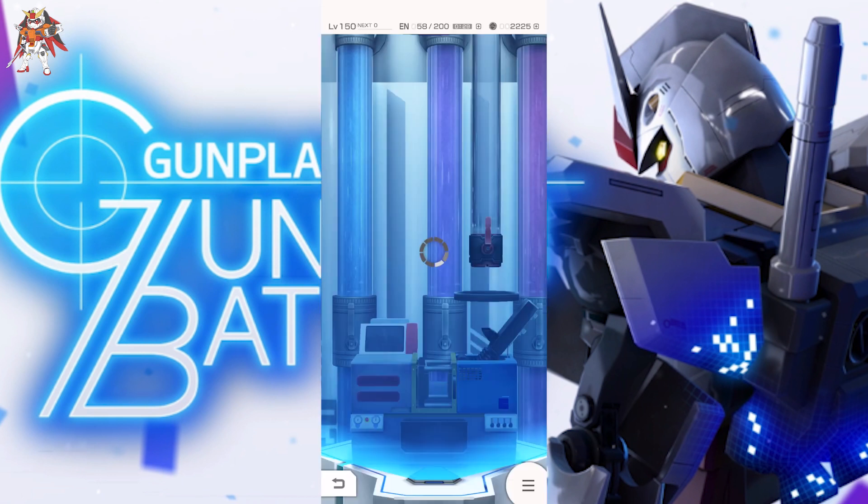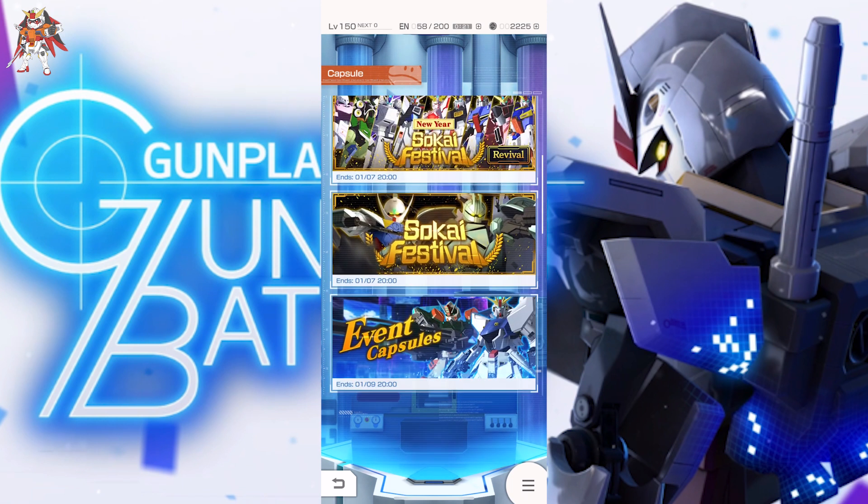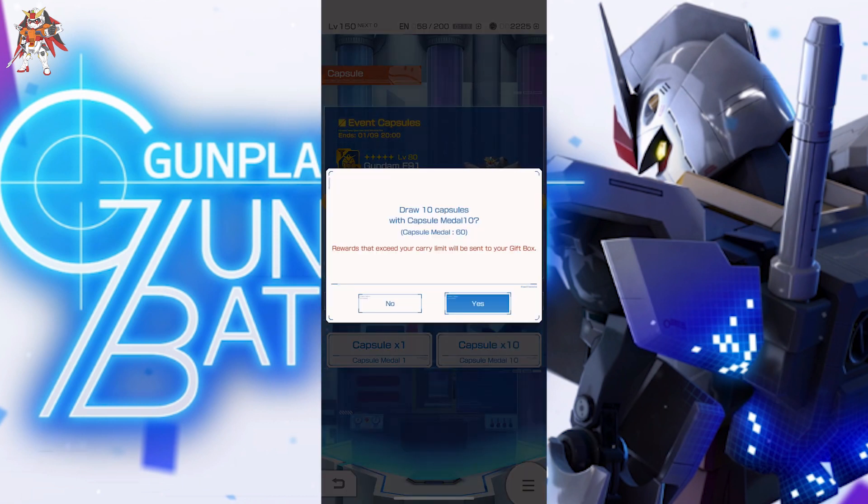The only thing I have for today is pretty much some pulls. Let's go ahead and jump into event capsules real quick. We have 60 capsule metals, so that means 6 times 10 rolls — let's get on with it.